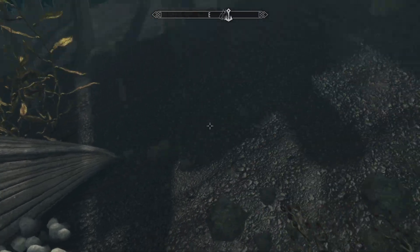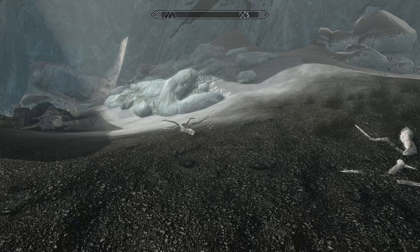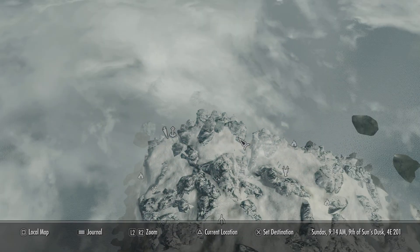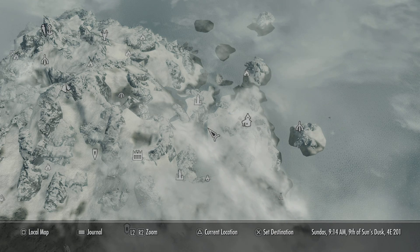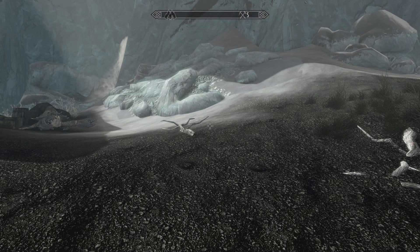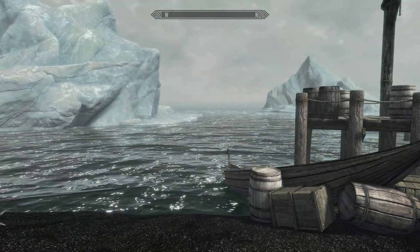I actually sold my northern pickaxe — needed it for a mission on the other side of the map to get the stone off the wall for the door. I looked all around and couldn't find one, and I was just traveling through this area and went underwater and found that chest.